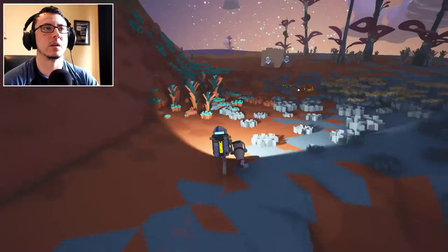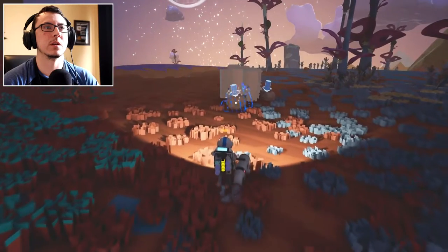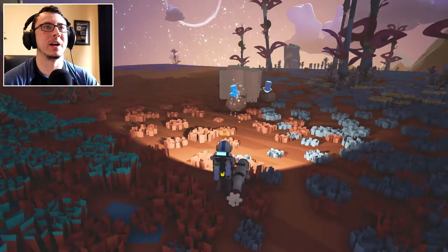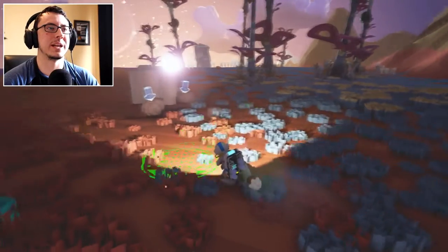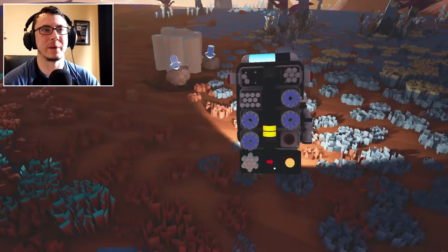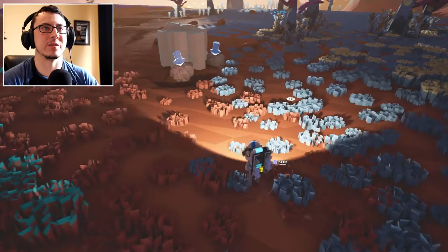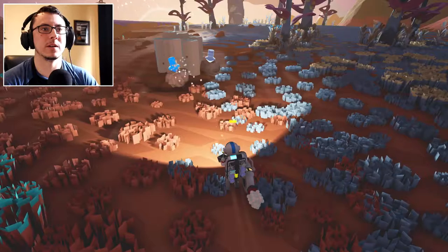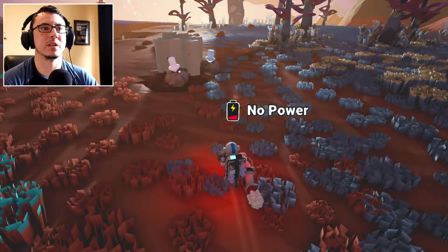There we go — that's all the resin. I believe this might be compound. Yeah! A compound well — fuck yeah, that's cool. We're out of power. I need to make — that's what we'll make with this compound. I need solar panels on my suit again, because I run out of power very quickly, and during the day I shouldn't run out of any. Let's suck up some more. Almost out of oxygen.